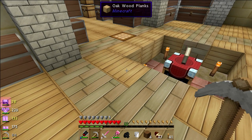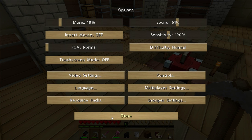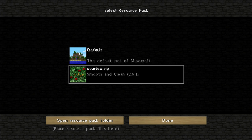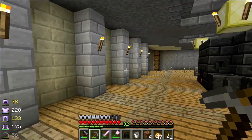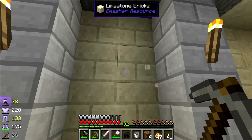Hold on. We go to Escape, Options, Video Settings — no, that's not it. Resource Packs. So if we turn this back to Default, I wonder if it's going to look any better. Honestly, I liked Default before. I was just trying this Soar Tex texture pack to see if it would do anything. I could see my frame rate went down like 1. Back to game. Oh yeah, I think I like this better.